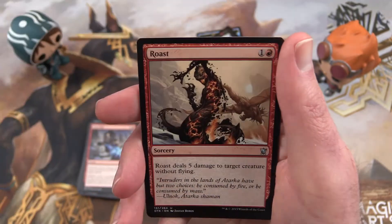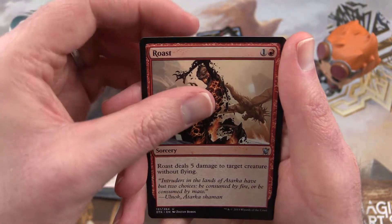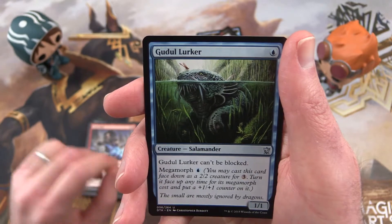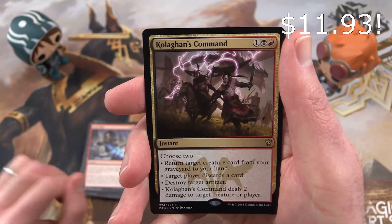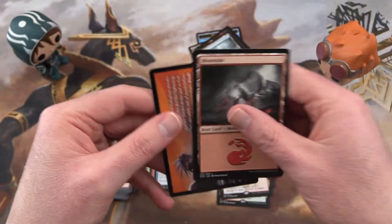Uncommon is Enduring Scale Lord, Dragon Roost, Gurdul Lurker, and Colligan's Command is the rare. And a mountain, yep.